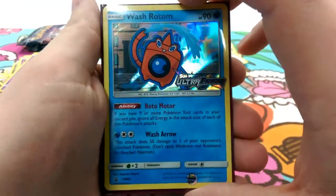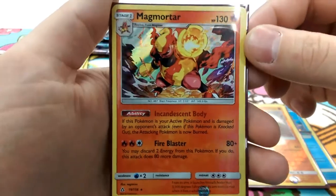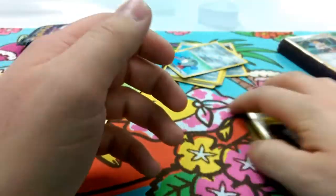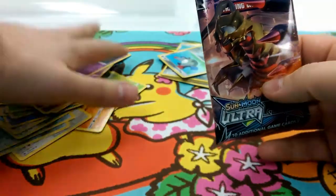Here is my pre-release promo — that Wash Rotom. I also got a reverse foil rare Rampardos, and a Magmortar holo — that's the best I've gotten so far. We'll see if we get any more out of those packs. There's also a Gible reverse which could be pretty cool. I only have two of the art forms right now, not all four.